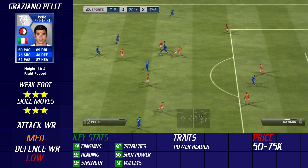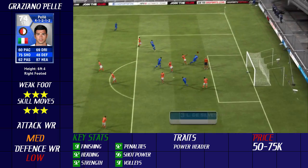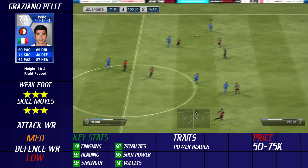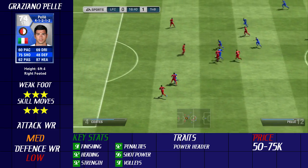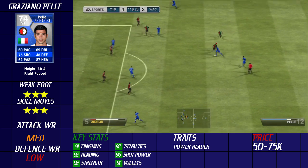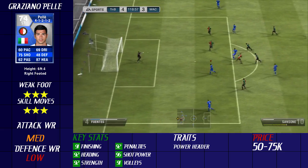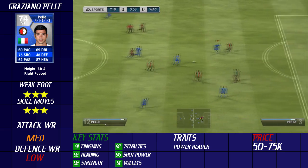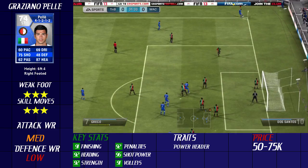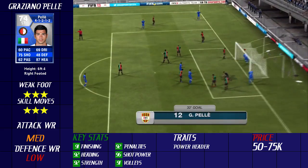Shooting-wise he's a very very good shot and his heading is amazing — 6 foot 4, 92 strength, he's not going to get put off balance in the air, and 92 heading is really really good. He just has pinpoint accuracy with his headers, top corner or bottom corner. The keepers can't handle his shot and he did score 20 goals in 8 games for me, which is phenomenal.